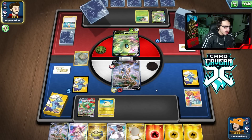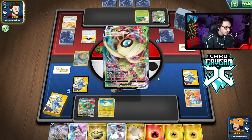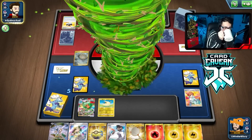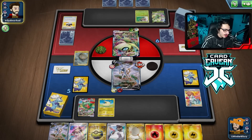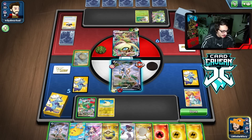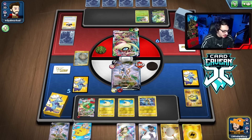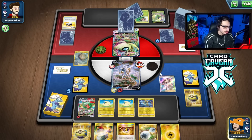We'll hit into the Celebi with Arceus, set it up for Ray. Then if they bench a two-prize Pokemon we can go knock out the VMAX. Marnie works here because their main attack gets two Pokemon into hand and we can Marnie that away. This Celebi VMAX has 350 HP so Ray has to two-shot it. The Kricketune makes it awkward. They're playing Shaman too which is a little scary.